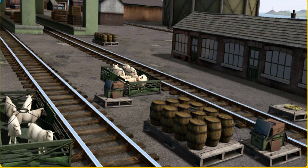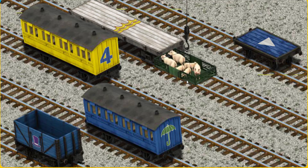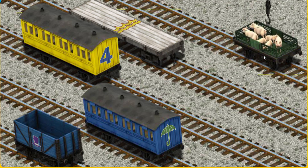It's a busy day at Brendam Docks. Thomas and his friends have many deliveries to make. Diesel must deliver the pigs to Farmer Trotter's farm. Show Cranky where the pigs are. Hold on — we're looking for something else. Help Cranky find the pigs. You've found them! Let's lift and load. Now the cargo must be loaded. Help Cranky find the blue flat. You found it.